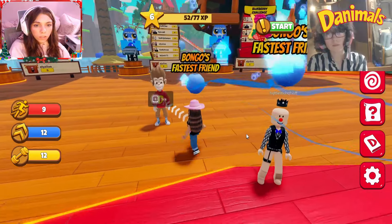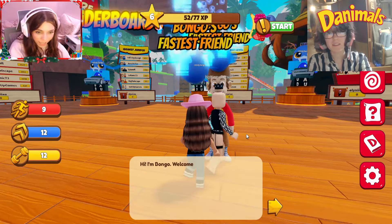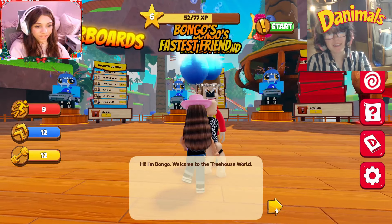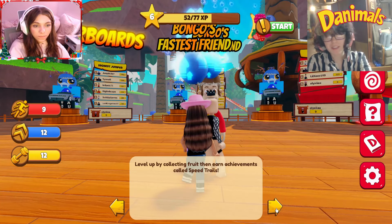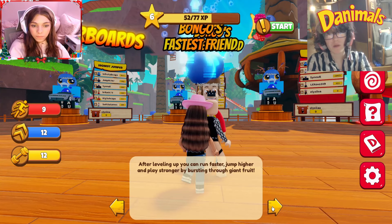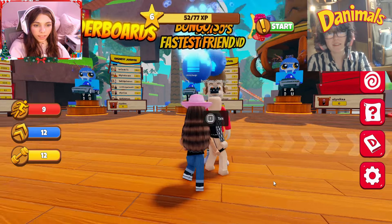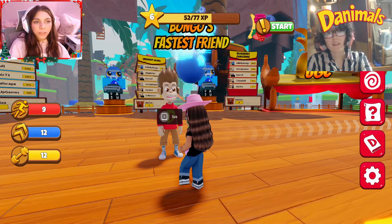Oh my gosh, look over here Chloe — they added Bongo to the game. Bongo's the mascot, isn't it? Yes. Hi, I'm Bongo. Welcome to Treehouse World. Level up by collecting fruit, then earn achievements called Speed Trails. After leveling up, you can run faster, jump higher, and play stronger by bursting through giant fruit. Follow trails and work to earn all the achievements you can. We've kind of already been doing all that, but I'm glad to know we're doing it right.